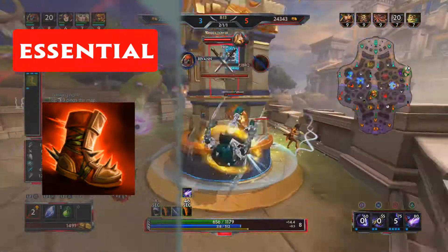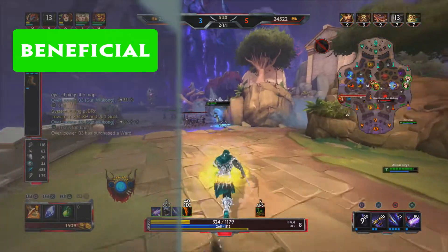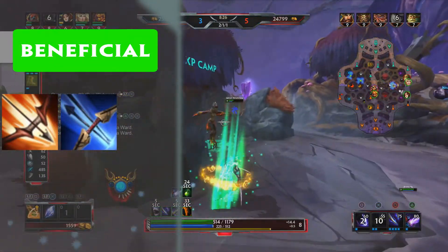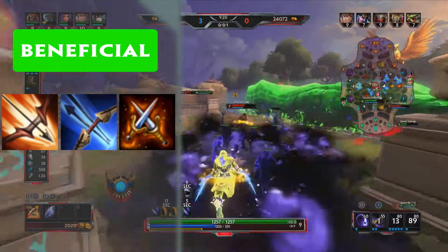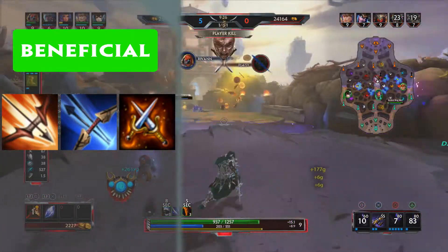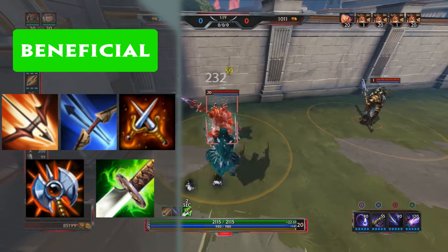As a result of Butcher Blades, Bakasura utilises attack speed better than almost any other god in the game. Therefore, effective items are those heavily invested in attack speed. Items like Atalanta's Bow and Asi mean you are getting in as many autos as possible in Butcher Blades' duration. Chineseized is another useful item, especially when teams are building a lot of health. A common error made by Bakasura players is maxing attack speed and not buying enough penetration. Penetration recently added to Atalanta's Bow means this is less of an issue, but rounding out the build with an Executioner or a Stone-Cutting Sword will allow you to maximise your damage.